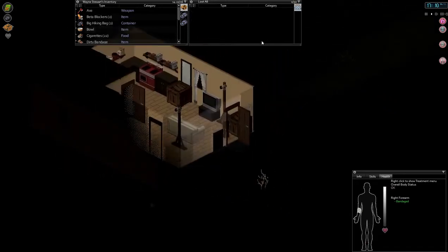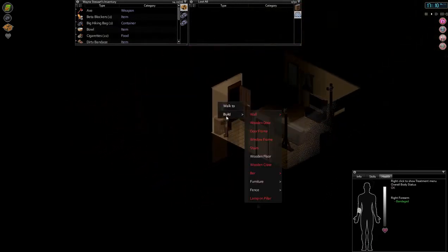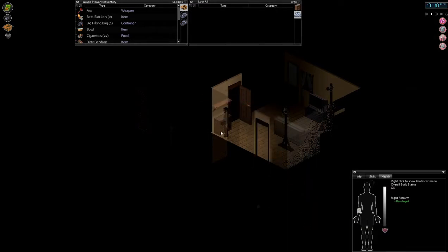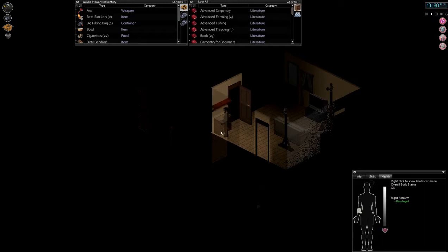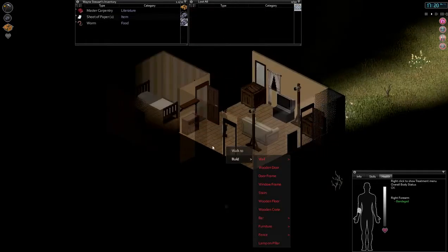I think the single and double bookshelves both hold the same amount — 50 units, like everything else. That plank does need two planks but I remember correctly they hold the same. Let's put it right above and we might as well keep all of our learning books down here and put recreational reading up there.